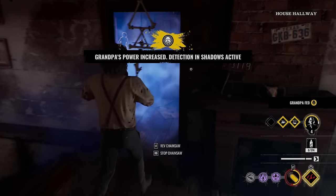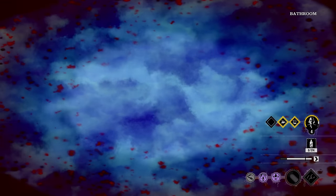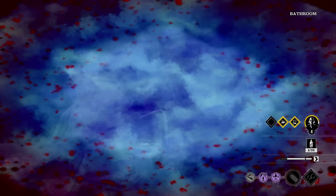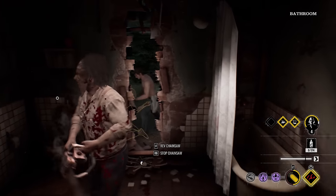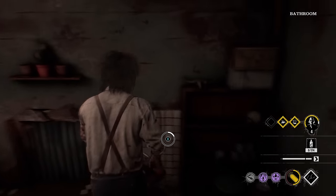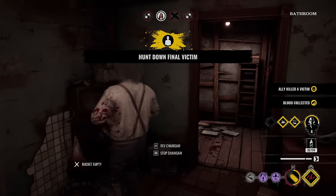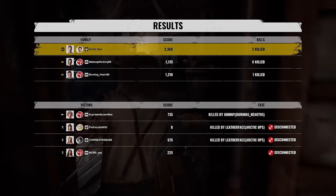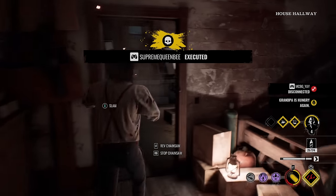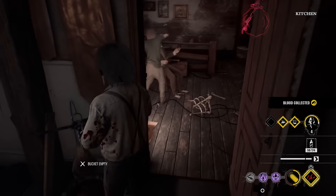I'm blinding it again — I ain't worried about it. Door stitch? She's dying by someone. Yo Johnny, relax. You know what? Let's go ahead and collect the remaining blood and just feed Grandpa. It's just Ana left — she just DC'd, dude. Kidding me right now? I wanted to get Grandpa to max power at least.